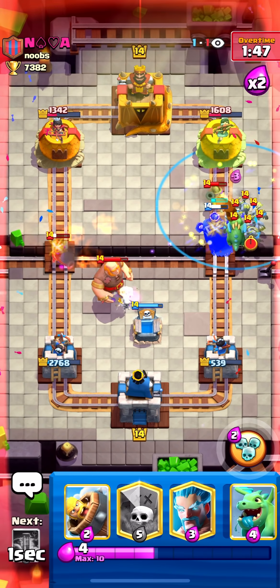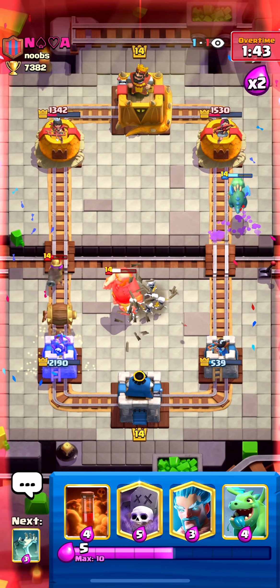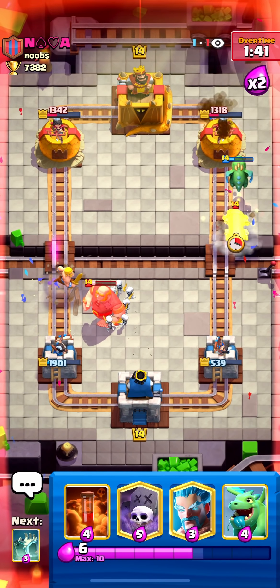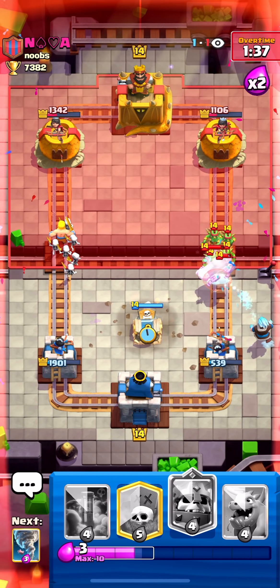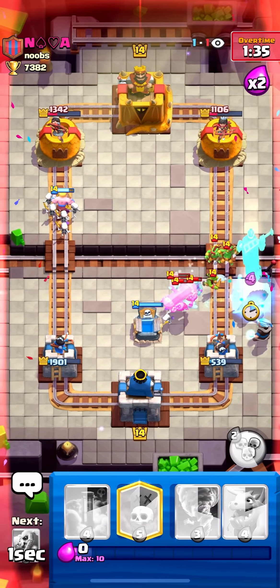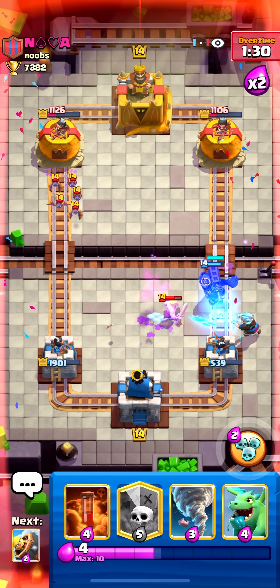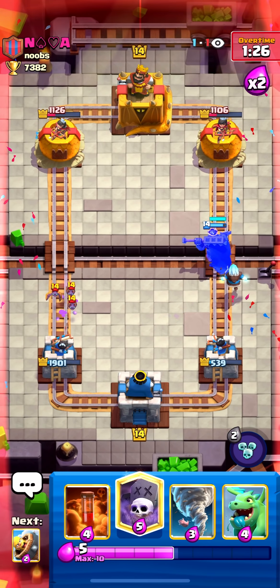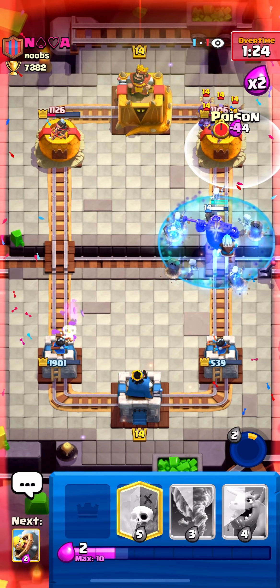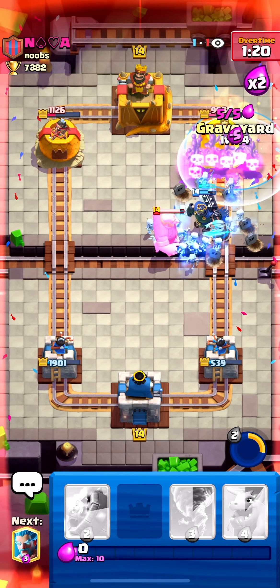There it is. Barb barrel before we lose to that. Ice wizard and another tombstone, and a Skeleton King. At this point he's just getting a little desperate — I think we win here. I don't see what his play is against the Skeleton King. Get the ability and then poison, then graveyard. I don't think it's possible for him to defend. GG!